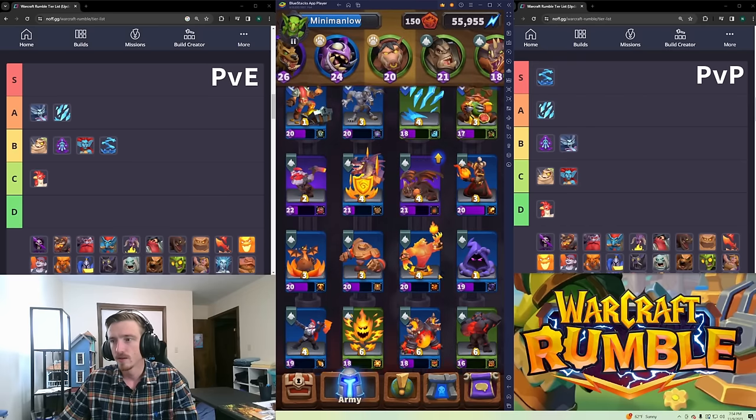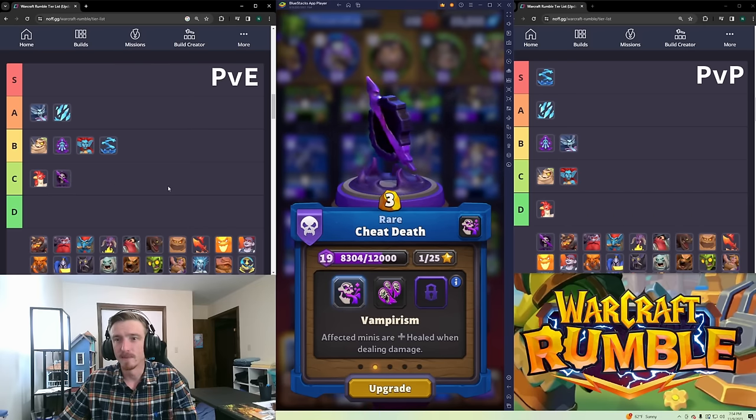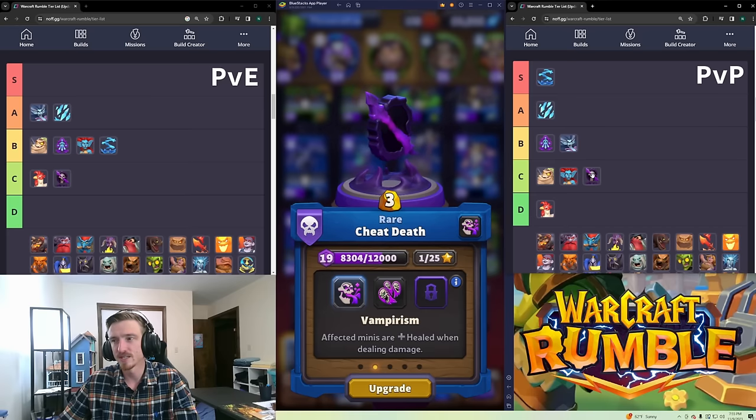Cheat Death just makes things not die for a little bit. It's C tier in PvE — the only reason it's not D is that it's really good with Murkai. Using a big Murkai push with Murlocs and preventing them from dying when they hit the boss, especially since bosses have AoE abilities, is fantastic. If leveled up alongside your Murkai deck, the boss will die before it expires. In PvP I'm also putting it in C tier — it's good in certain builds but it kind of feels win-more; every time it was played on me I was already in a bad spot.